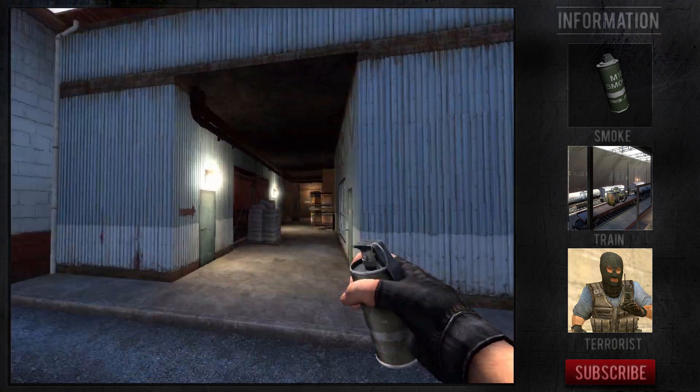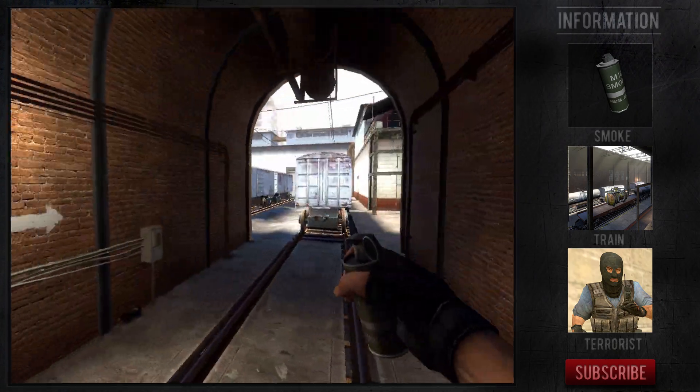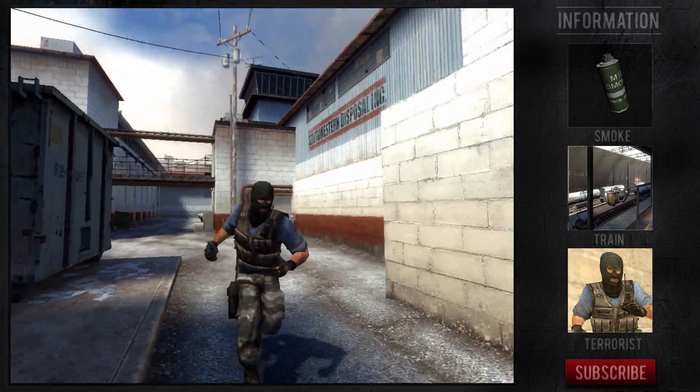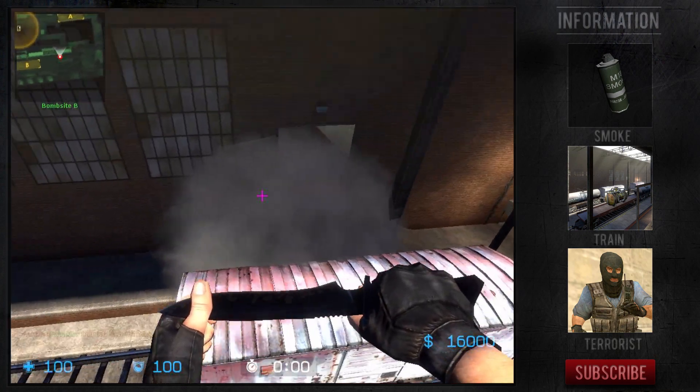Hello, welcome to Hacked Games. This is the next episode in the Counter-Strike Source and A-Spot series. This will be a smoke on train as a terrorist side. The smoke lands on the inner side of CT Connector.